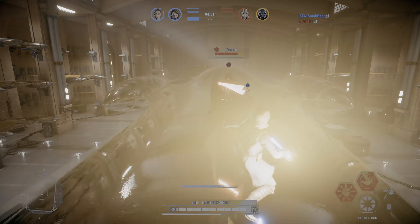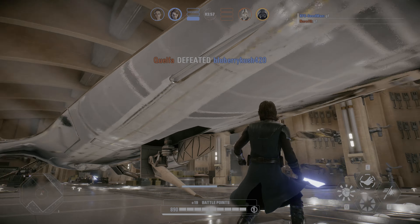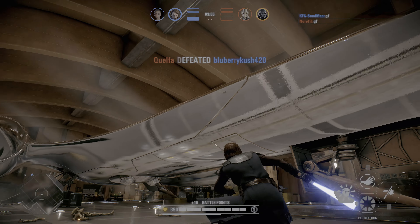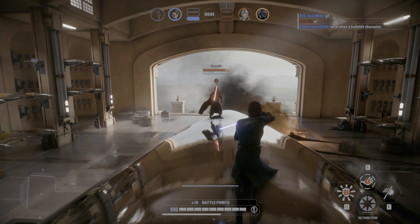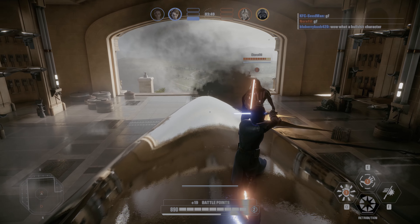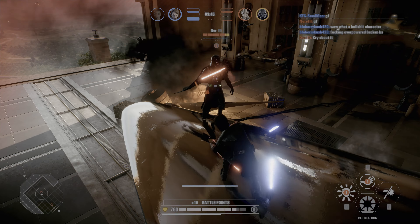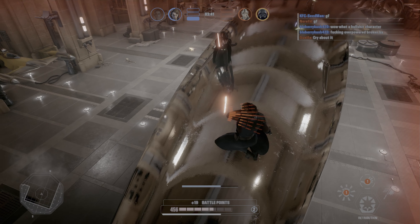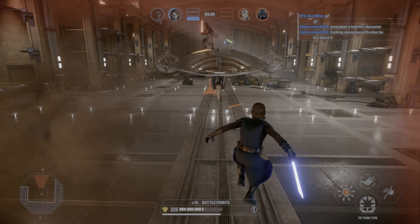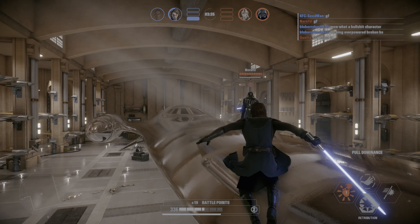He's got his rage ability going. I accidentally dodge off the side, so I jump back around so I don't get choked or anything cheap. I try to trick people with the backward dodge — a lot of times people think I'm going to dodge forward — but he gets the choke in and gets a nice hit. I accidentally dodge out of the way to avoid the hit but didn't mean to jump off the starship.